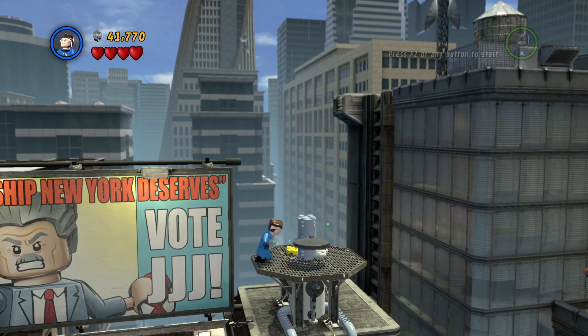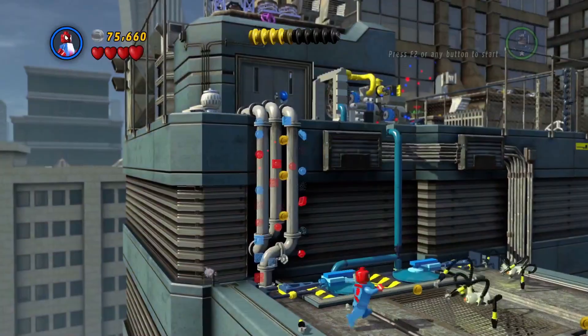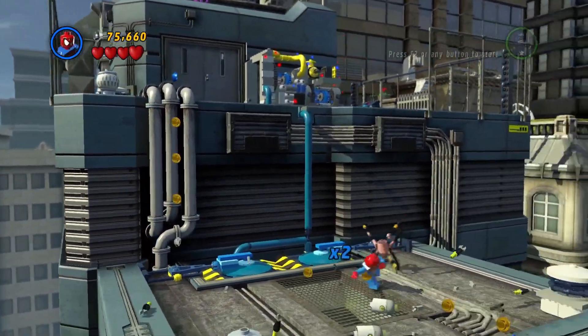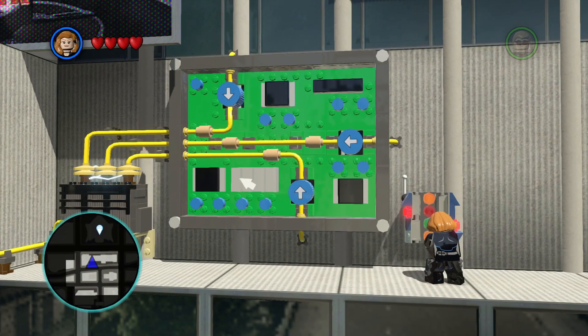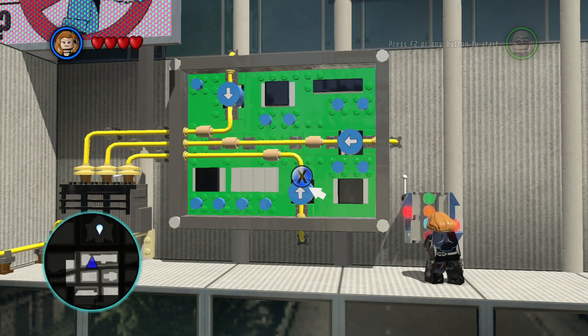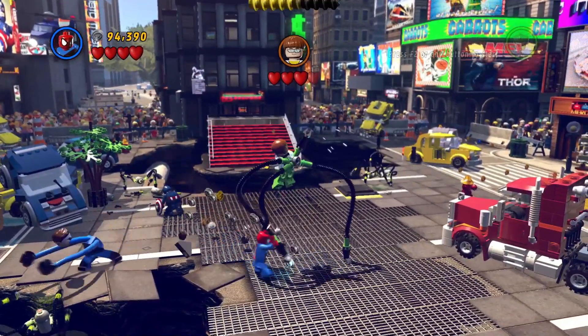Most LEGO games are level-based, and they're often connected by an overarching story. In each level, there are basically three things you do: traverse the world by breaking objects and building them into something useful, beat baddies that usually appear in droves, and solve puzzles that will make you question your intelligence if you fail. At the end of each level, there is usually a boss battle, which requires a mixture of those three gameplay styles.